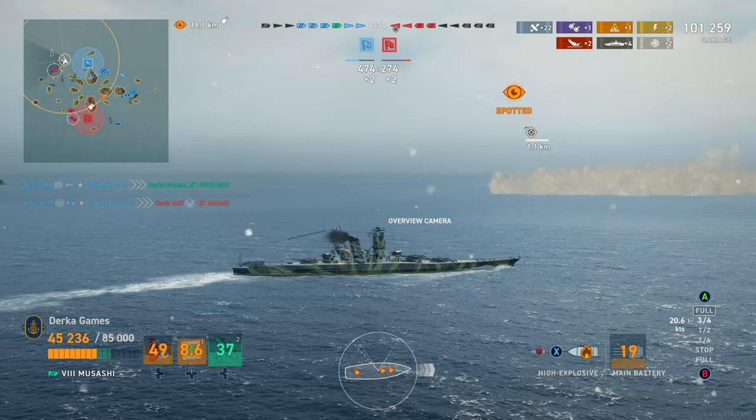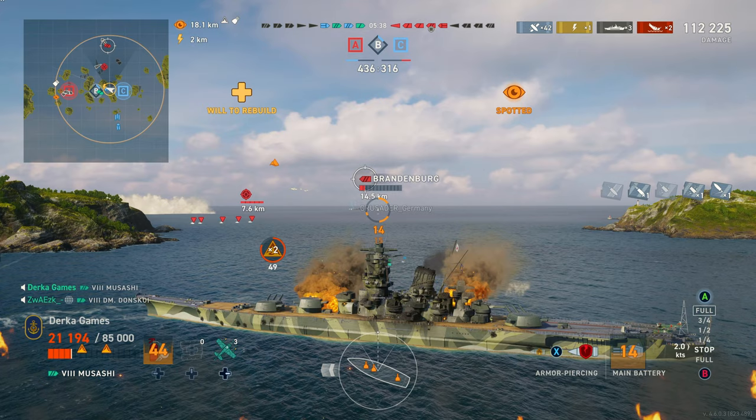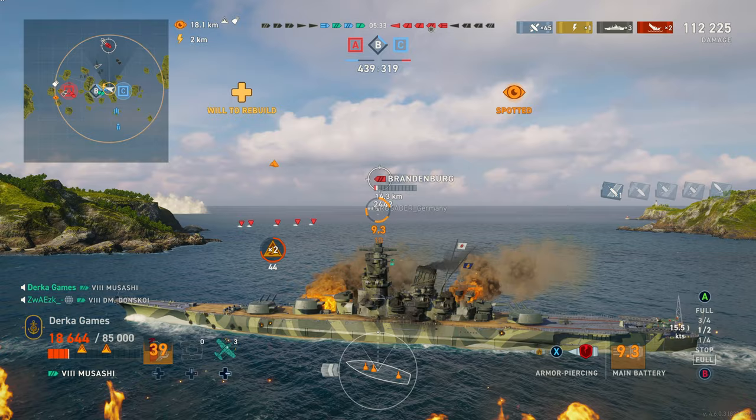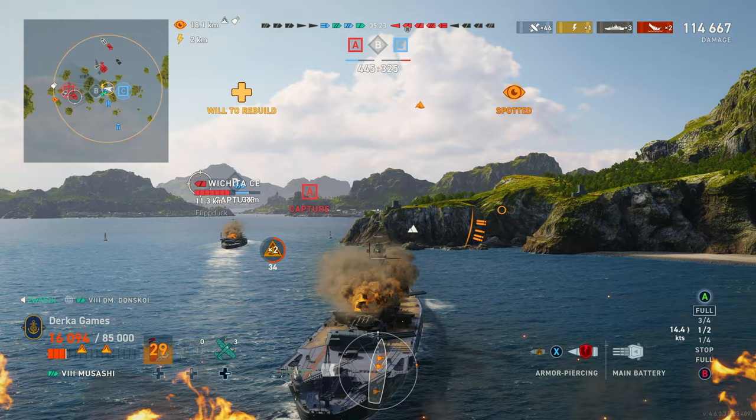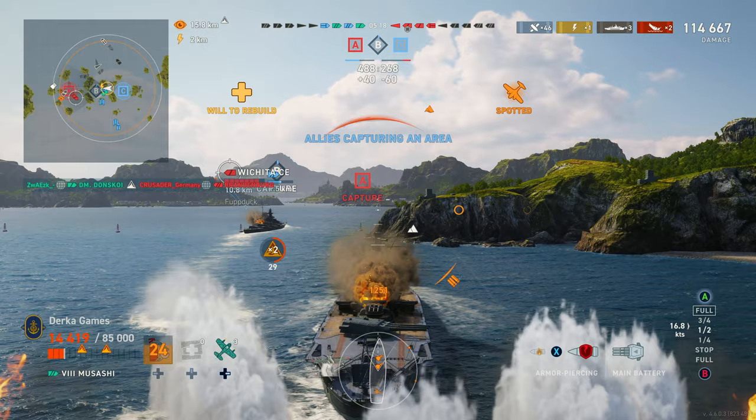In the game in the background, we mostly tried to use island cover to protect us from taking fire from lots of different directions. And when played this way, biding your time, Musashi is fantastic. When the opportunity arises, there really is no reason not to push in the ship either. Of course, you have to remember you have horrible turret handling characteristics and the big citadel. But when done correctly and with the help of teammates, pushing is just fine.